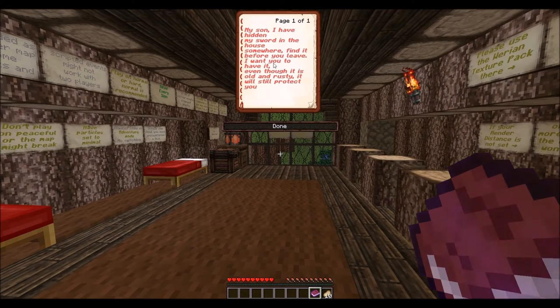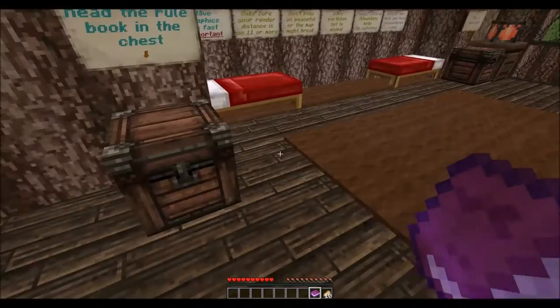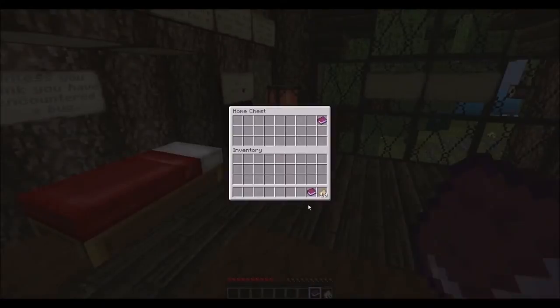My sword. A note reads: 'My son, I have hidden my sword in the house somewhere. Find it before you leave. I want you to have it even though it's old and rusty — it will still protect you.' Thanks, Dad.